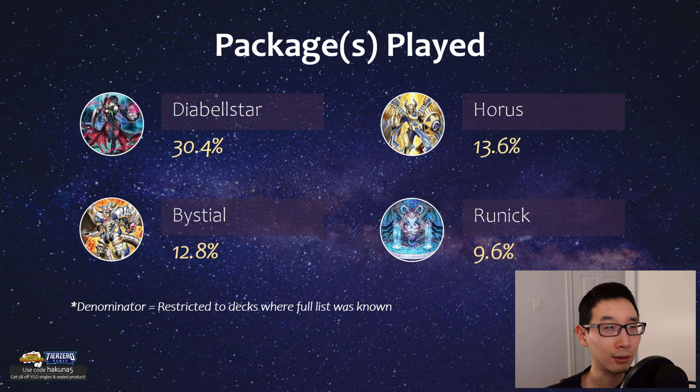There were other decks making use of the Dear Bellstar engine — it's quite expensive. Bestial, Runic, and Horus were also featured, with Horus Engine in 14% of regional topping decks, often seen in Resonator or Orcus builds. Keep in mind some of these engines can be used together in a single deck, which is actually quite common — Horus, Runic, and Bestial at least can be combined.